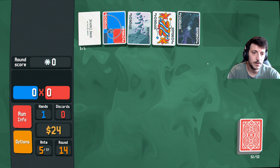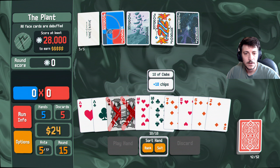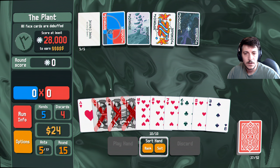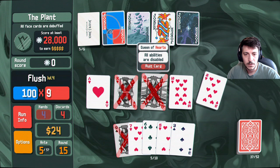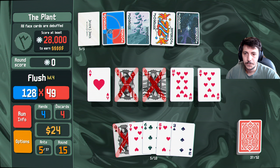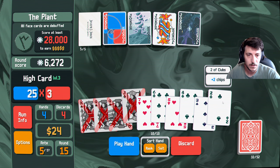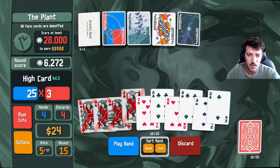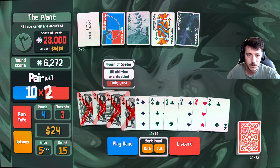All face cards are debuffed. All right. This card, cards, there — play hand. Okay, 6,000. Discard these, or discard these. 1, 2, 3, 4, 5.